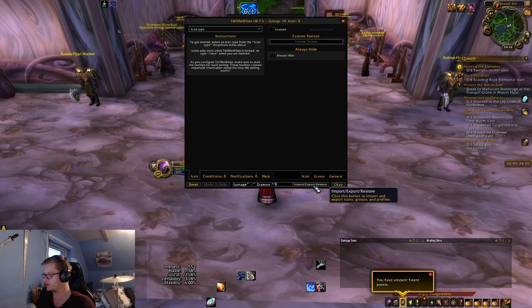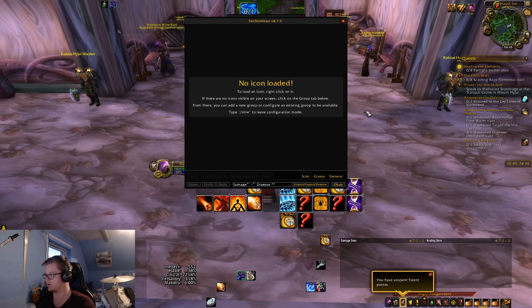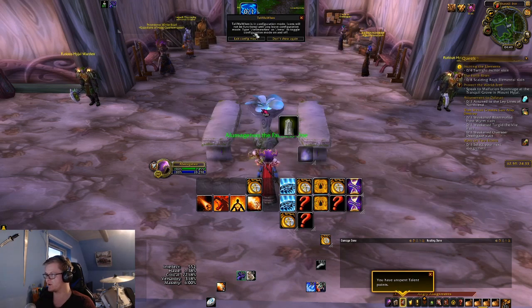Then you click on Import/Export/Restore. Go under Import from String — Profile, Animate, Strain All. Then you just go down to Create New Profile. You can also do an Override, it doesn't really matter, but I always go for Create New Profile. Then click OK and all of this should be set up.